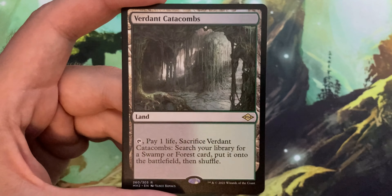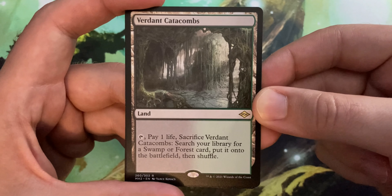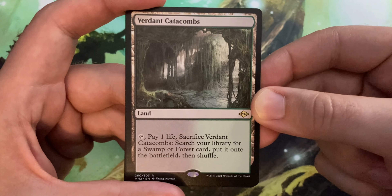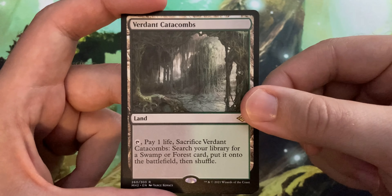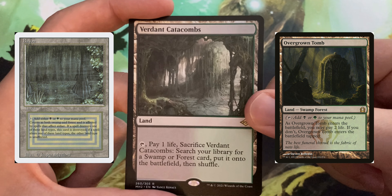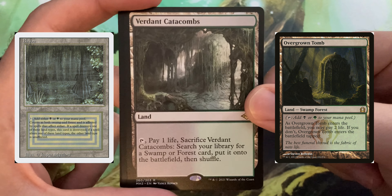And a Verdant Catacombs! Oh yeah, there's a fetch land. Verdant Catacombs is a land that has: tap, pay one life, sacrifice it, search your library for a swamp or forest card, put it on the battlefield, then shuffle. Gotta love the fetch lands. This thing can go find your Bayou, it can find your Overgrown Tomb, or just a basic forest or swamp. I love fetch lands and I'm glad they're being reprinted.